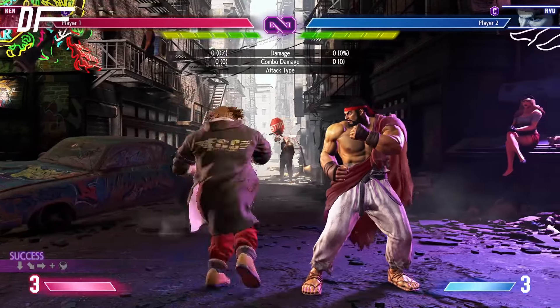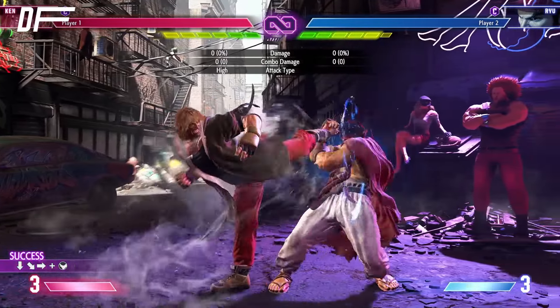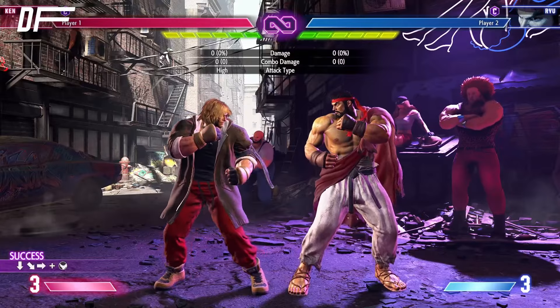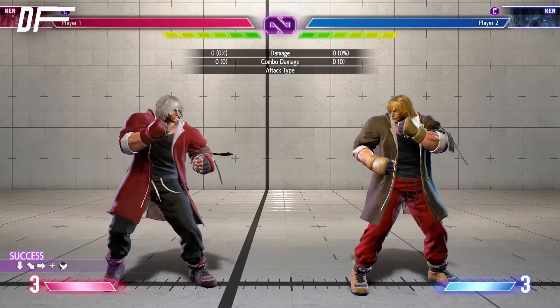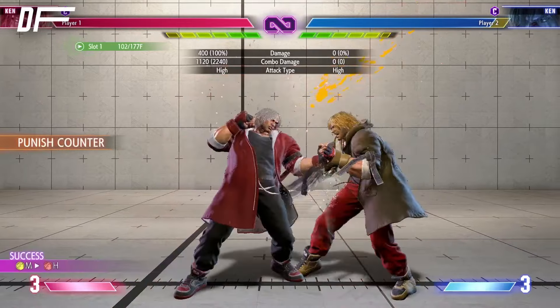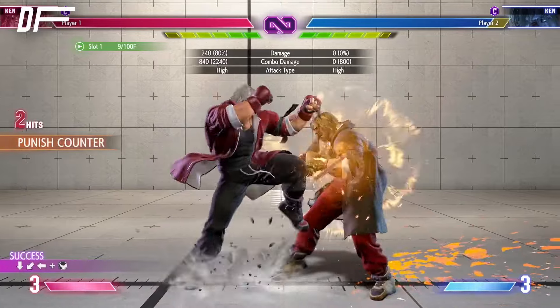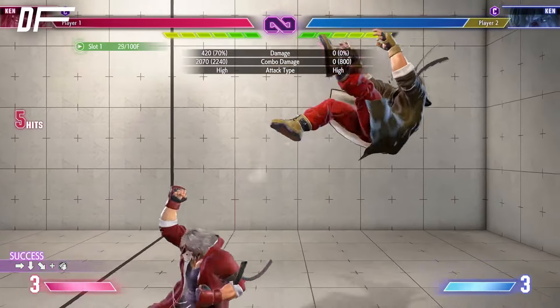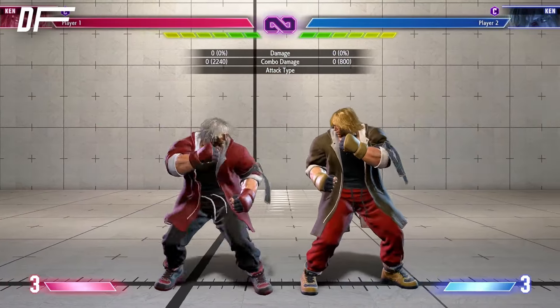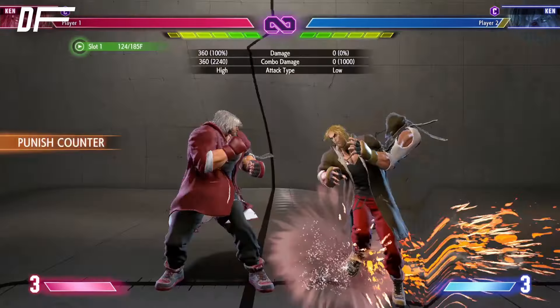First of all, there are three different starters: light, medium, and heavy. You can tell them apart by Ken's voice lines and increasingly slower startup. The first two are unsafe at minus 11 and minus 7 respectively, and can be punished unless spaced out beyond your reach. However, the heavy one is safe at minus 2.